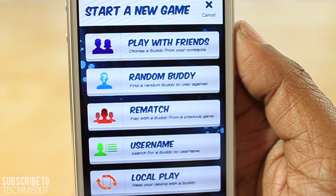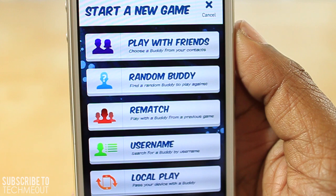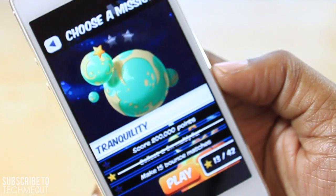First up we have Bubble Galaxy. In order to play the game you have to play against someone, and you have a few options for that: playing with someone from your contacts, playing with a random person, having a rematch with someone you played before, searching for someone by their username, or playing with someone locally — passing your device back and forth between the two of you. This isn't a game you can play on your own; you do have to have an opponent.